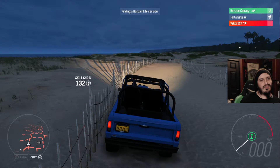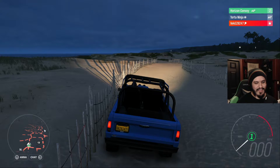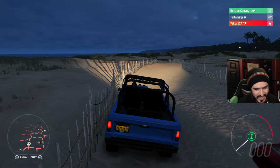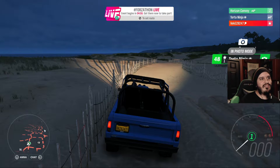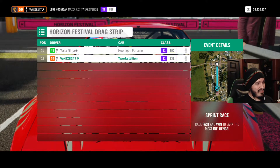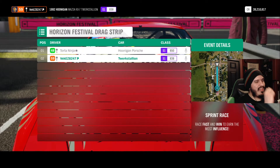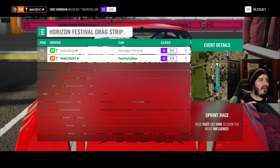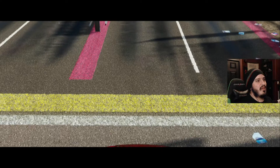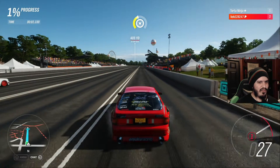The Torque Stallion won all three races, so using the randomizer the next opponent is the Porsche. The Porsche is at 850 PI and the Torque Stallion is at 838 — only 12 PI difference. I think the Porsche probably has higher acceleration and better grip too, so let's see how this plays out.